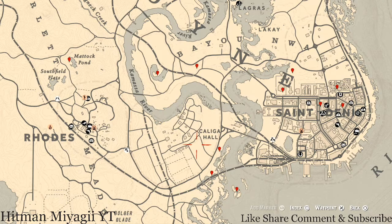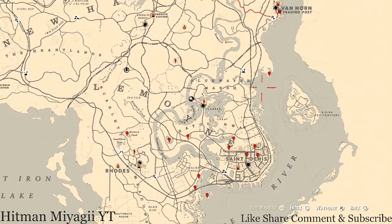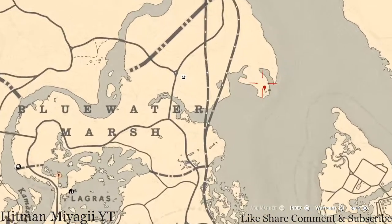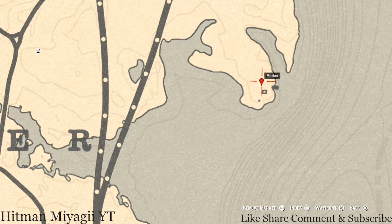I'll try to go through these in slight detail to keep things moving. Up at this first location you'll find a family heirloom — it's a dig spot. You do not need your metal detector; come to this location and you should see the dig spot. You'll get a metal hairpin.